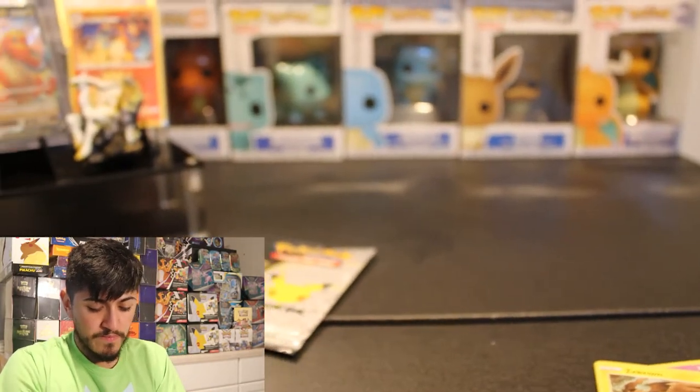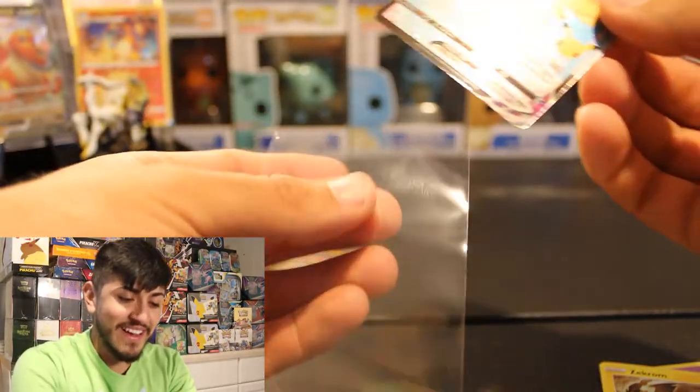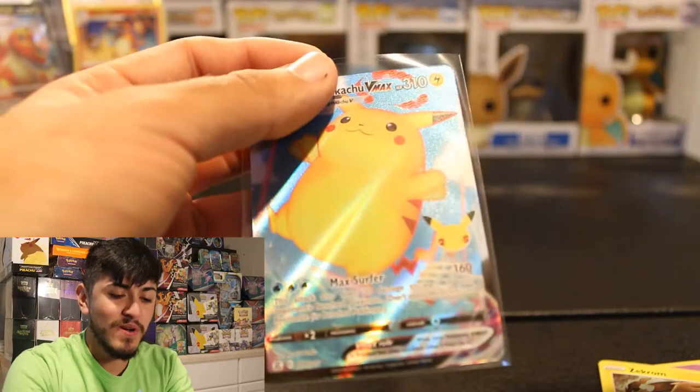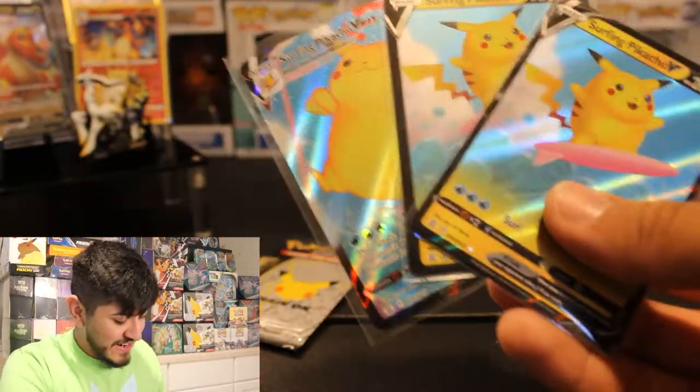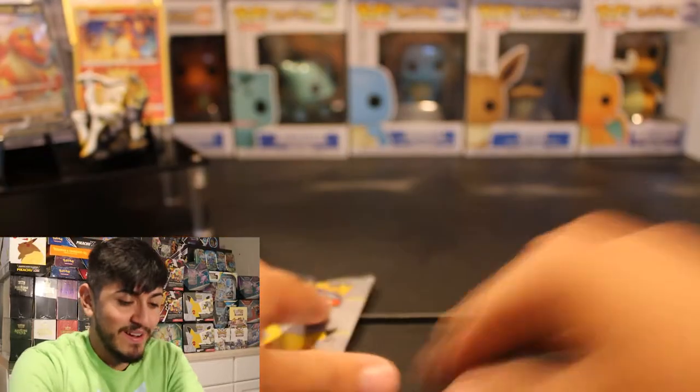Promo card right there. I am not kidding, you guys — we have now our third Surfing Pikachu, only this one is the Chonkachu. Surfing Chonkachu, guys. Look at that. With our luck right now we are pulling — actually we've just pulled four Pikachus out of the 25th anniversary boxes or packs. This is very crazy pulling that many Pikachus at once.